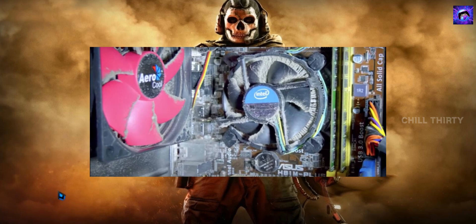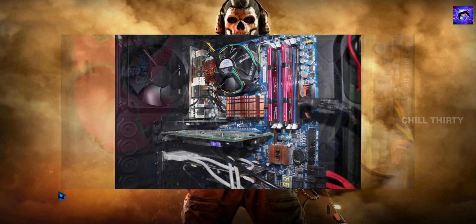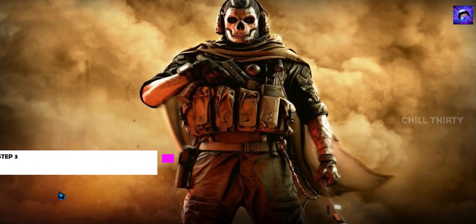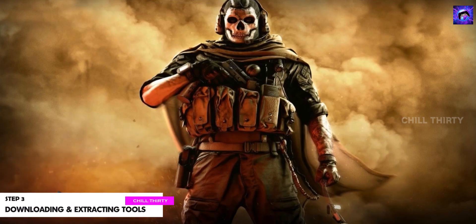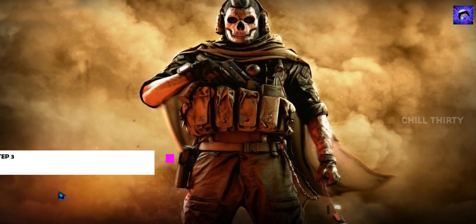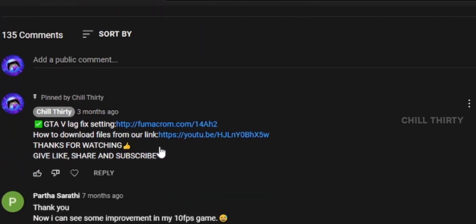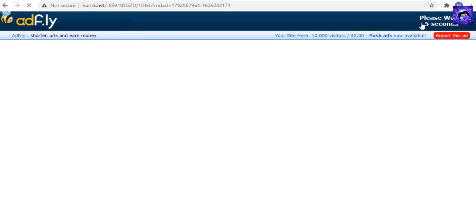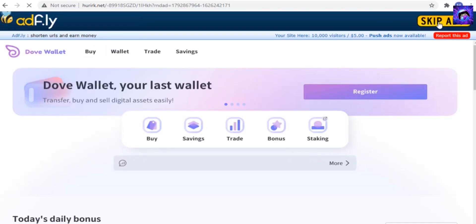Next I'm going to give you some registry files and 3 tools which I personally use in my PC to increase performance. To get them, go to the comment section of this video, click the link I gave you. You get a page — click 'Block' and wait for 5 seconds, then select 'Skip Ad'.